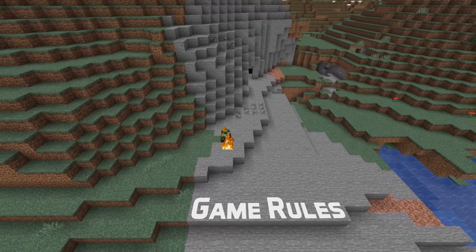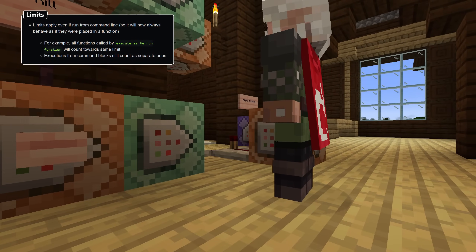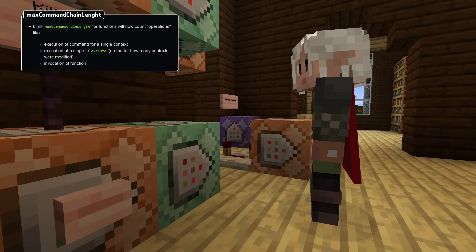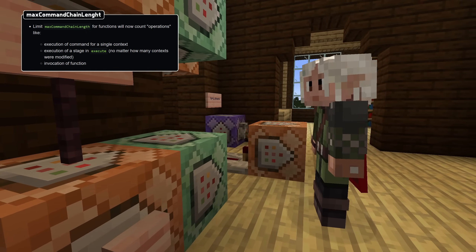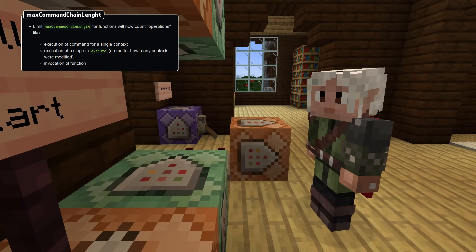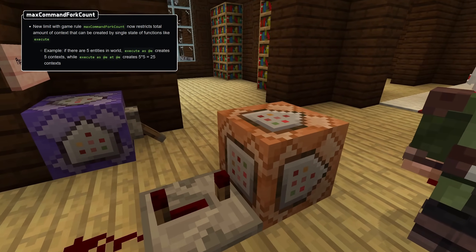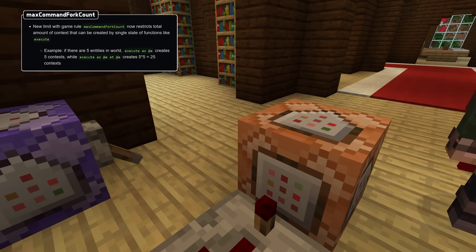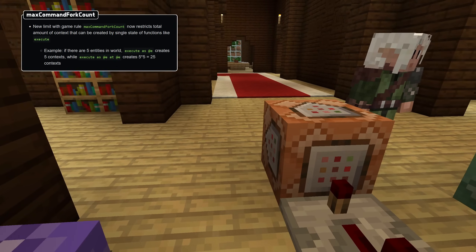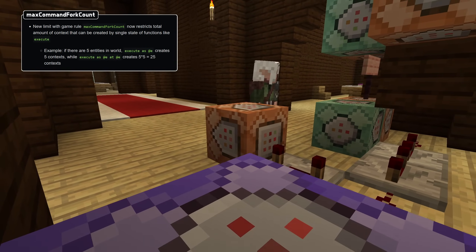There are also some changes to limits regarding commands in the form of game rules. These limits now also apply when run from the chat input, so commands in a function work the same way as commands run from chat. The max command chain length limit has been changed to count operations, where one operation is the execution of a single command for a single context, the execution of a stage in an execute command, or calling a function. There's also a new game rule called max command fork count, which limits the number of forks. A fork is defined as a unique context for running commands, so you could view it as the total amount of combinations all execute commands lead to. The default value for this is 65536.